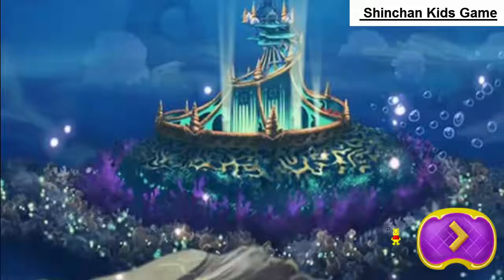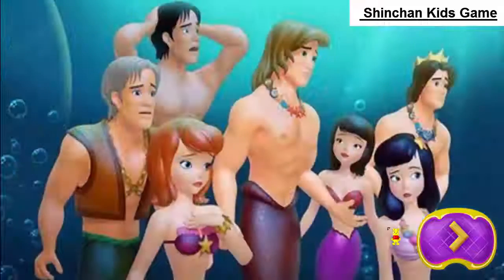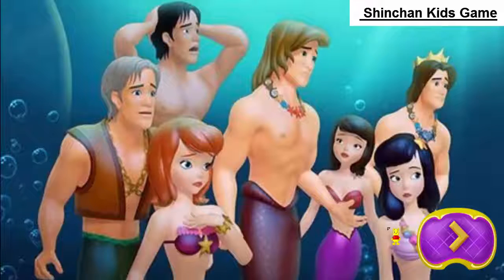You helped Sophia find the moon kelp for Una! Great job! For completing the level, you earned some special gems! You also unlocked some treasures for Una's hideaway! Now we can decorate Una's hideaway! Let's go!